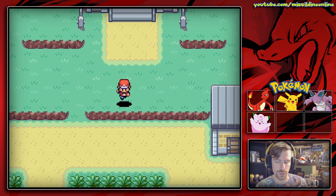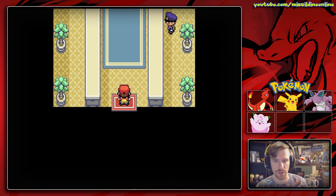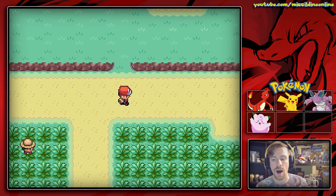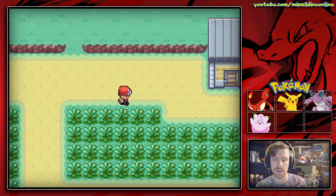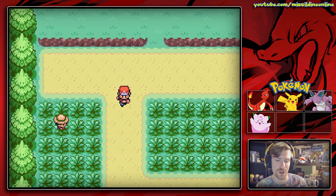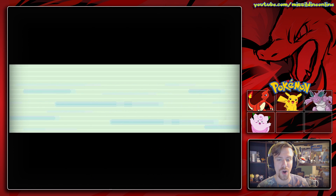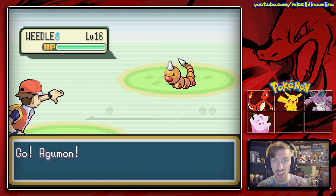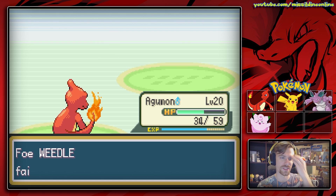There are no new Pokemon we can currently find on this route, so we can just continue. Now we have some trainer fights — most of them aren't going to be anything dramatic, but I'll show them since you guys asked me to show all the trainer fights. A Bug Catcher — we just fought a Starmie and you want to send out a Weedle against us? Are you joking? We'll kill this no problem — just a little Ember. Down goes Weedle. I love having a Charmeleon whenever we face Bug types and Grass types.